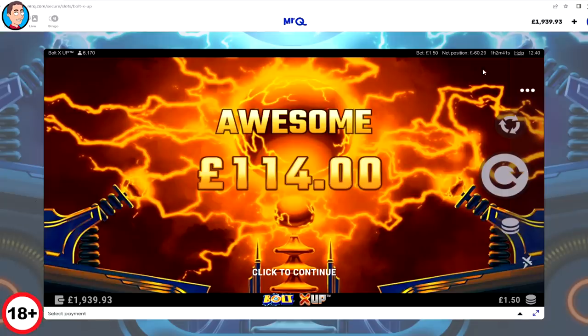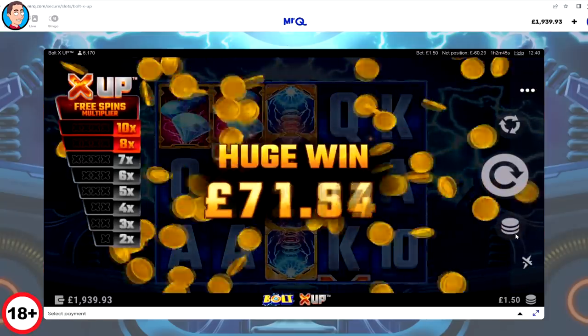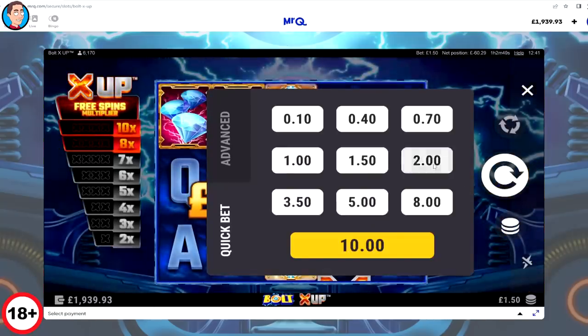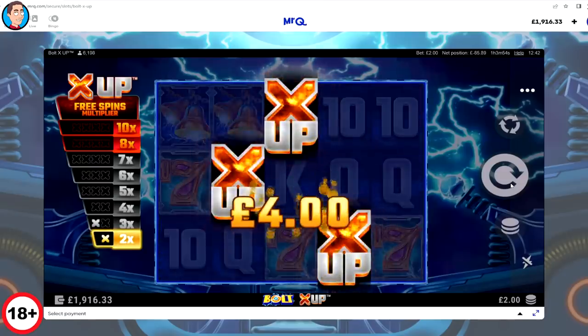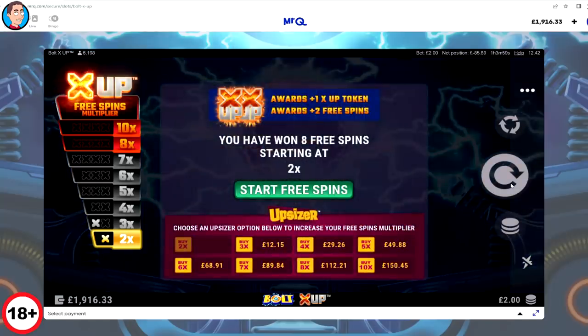That was decent — £60 behind. £2.00 stake now. Nice and quick. If you get it too early it might be a bit of a dilemma because you're on a low multiplier. Let's go for it anyway — that was a really cheap one. Yeah, it costs £25. £150 to jump to times ten.